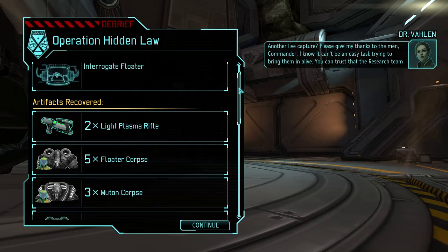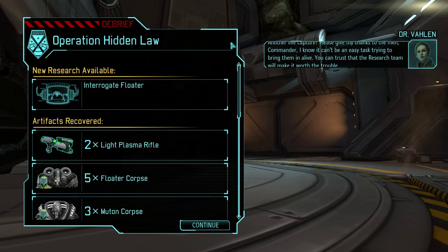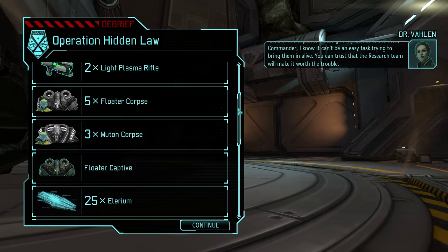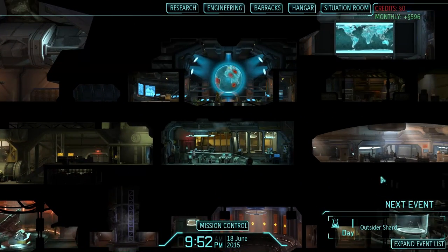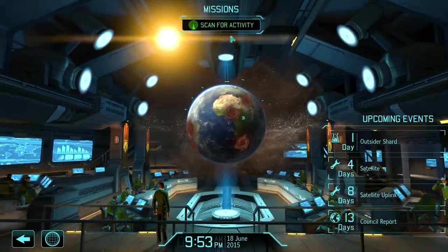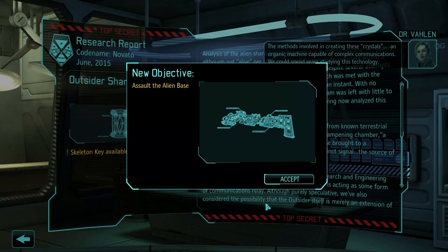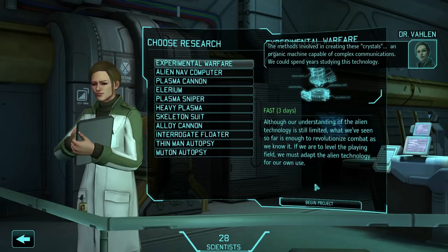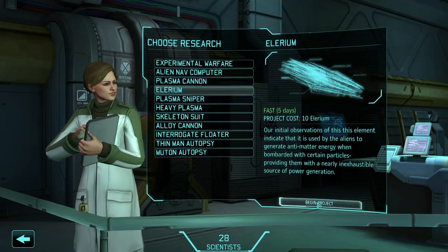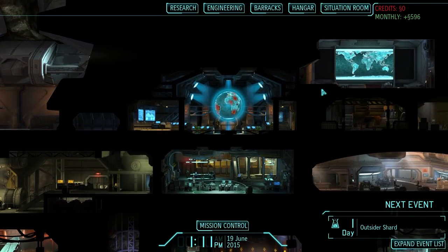Okay, so let's have a look. Two plasma rifles for free — so that's over 200 credits saved, not to mention all the materials. So before I finish, I'm just going to finish the outsider shard research and assign new research. And now I can do the alien base as soon as I make the skeleton key, that is. I'm going to research Illyrium next. And this is going to be the end of this video — I hope you enjoyed it, and I'll see you next time.